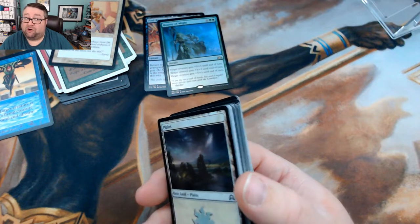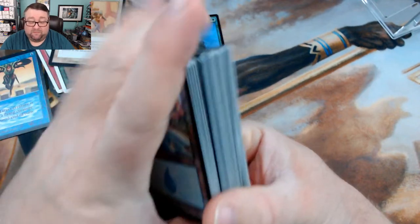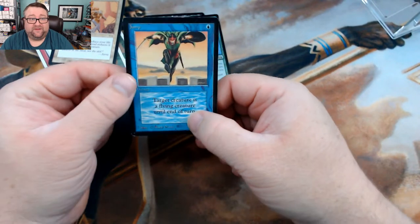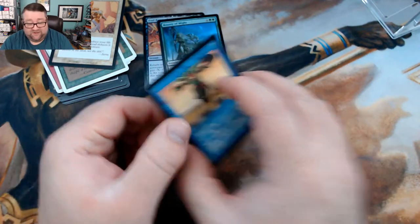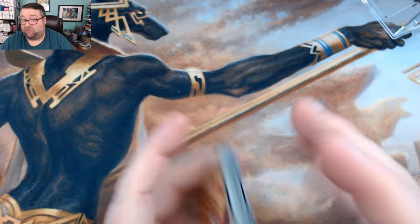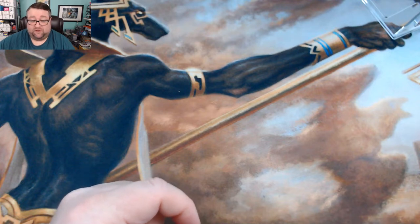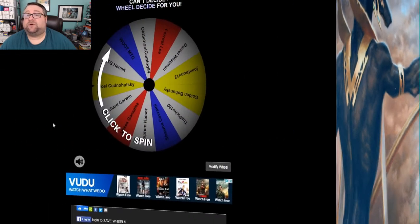Considering the price we paid for it, this was a pretty good haul. A lot of this is foil basics, but you can see we got a lot of really good stuff in here alongside those foil basics. And the first Beta to go in — I'm just excited about that. Those are the cards going into the build-a-pack box, and they'll be going in when I'm done with this video, as part of this month's patreon build-a-pack stuff.